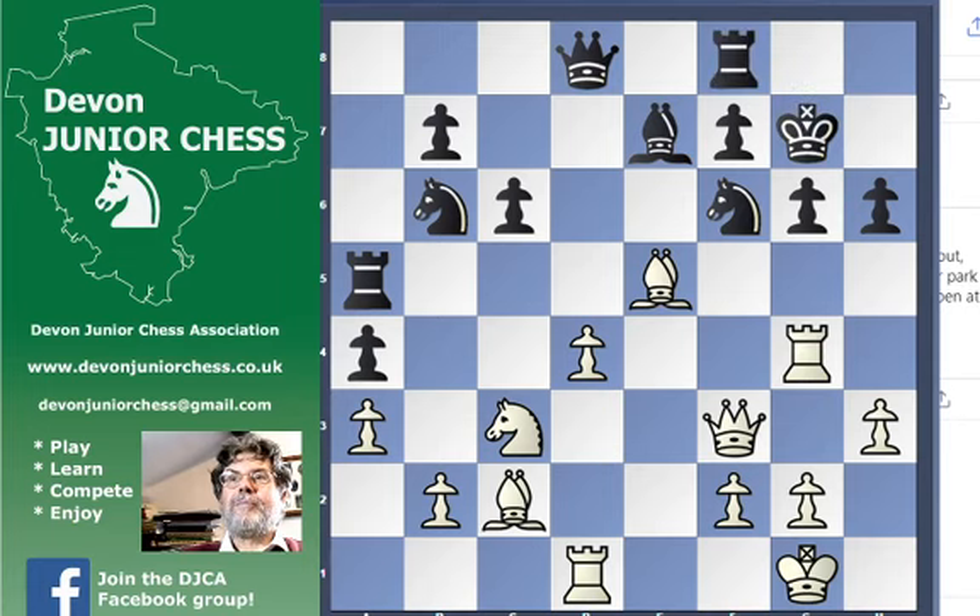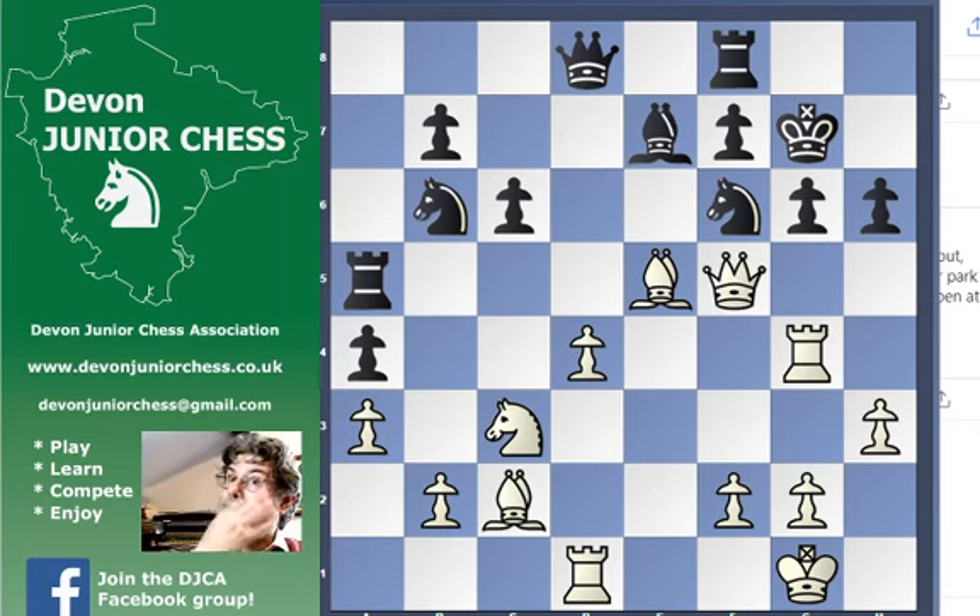Rook to f8. And now queen to f5, keeping all the threats going. And now unable to defend g6 and unable also to avoid the discovery onto a5. Black decided to throw in a queen for lots of material to defuse the attack. But I think white's clearly winning here. So that's an amateur game where simple moves by white led to a nice attacking position and a straightforward win.